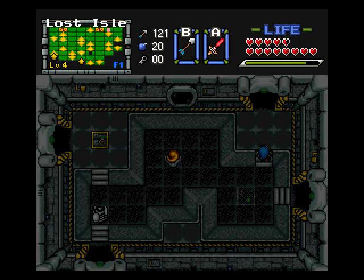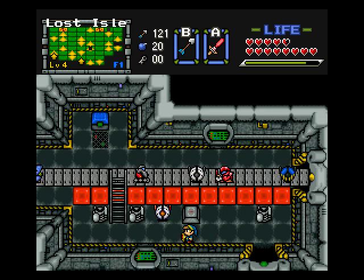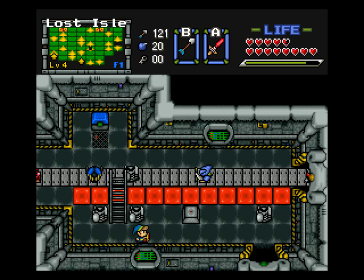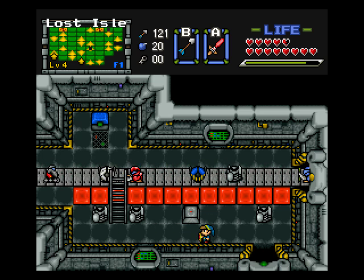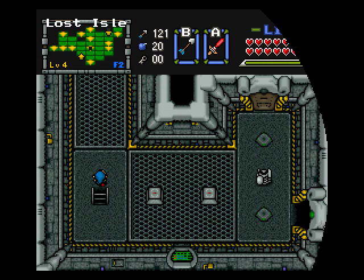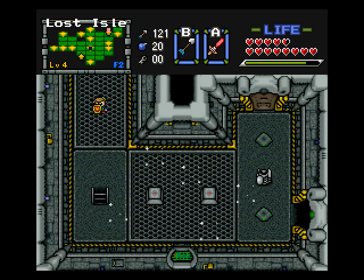I lowered this staircase in the last video and that allowed me to come here. I can't get to the top of this room though - or can I? I could go up the staircase. I've never been here with the power on. Let's kill these enemies. Maybe that door at the top right opens up if I kill them. Yep, success!